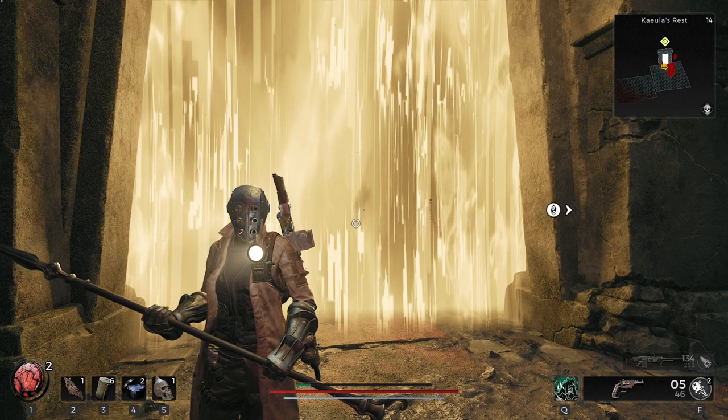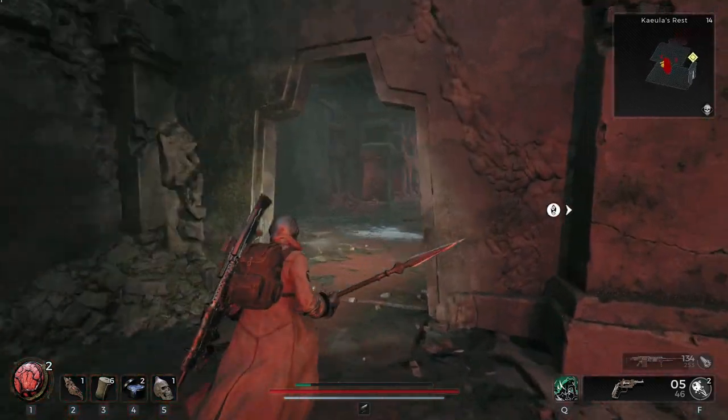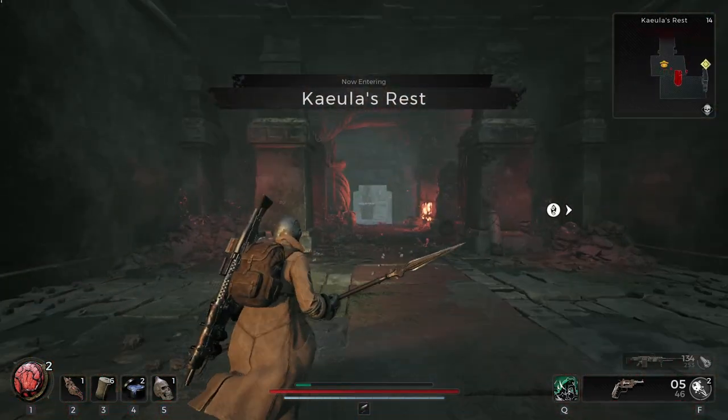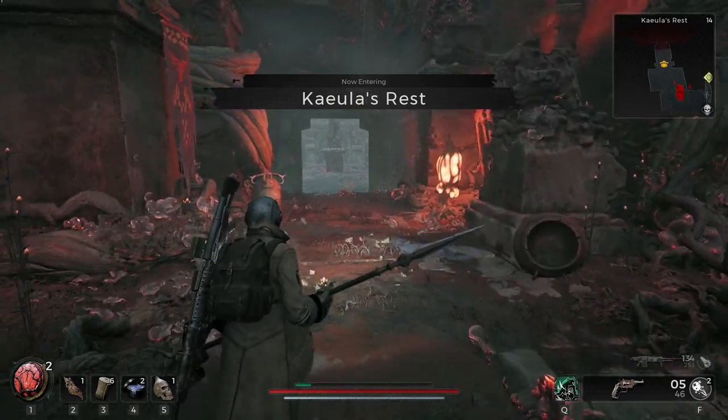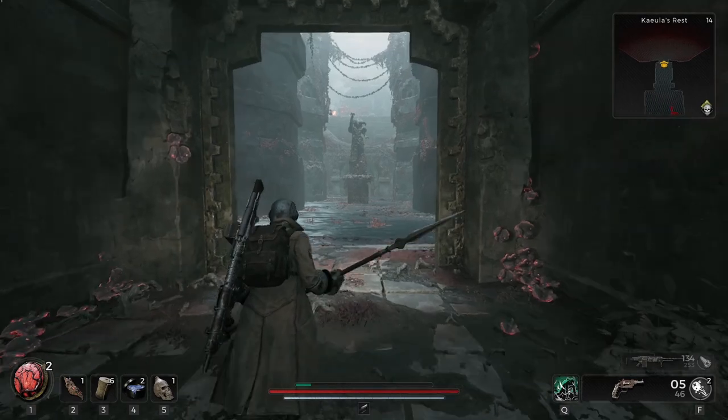This is a walkthrough of Keula's Rest in Remnant 2. A lot of areas are randomly generated — I'm not sure if this one is or not yet — but it was connected to the Forgotten Grove in my playthrough. If it doesn't exist in your world, it means that you need to re-roll your campaign.